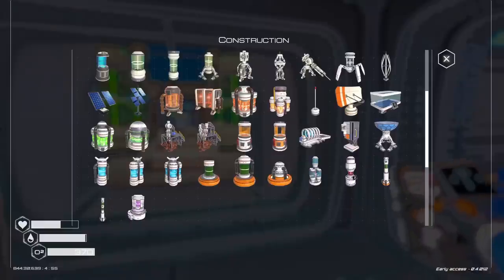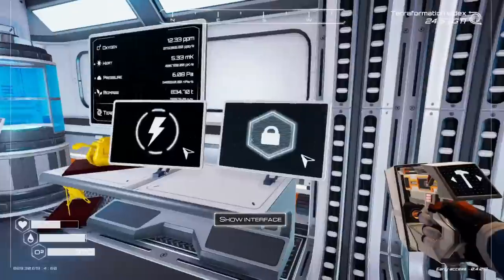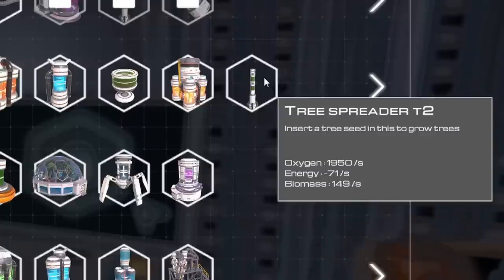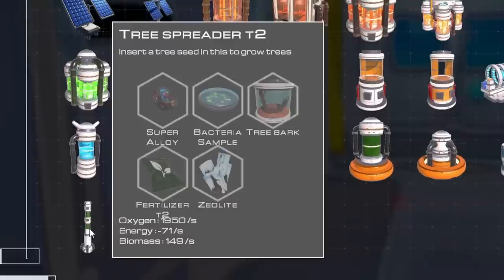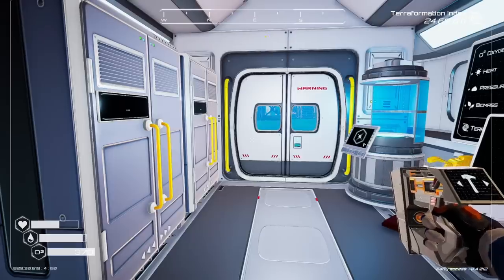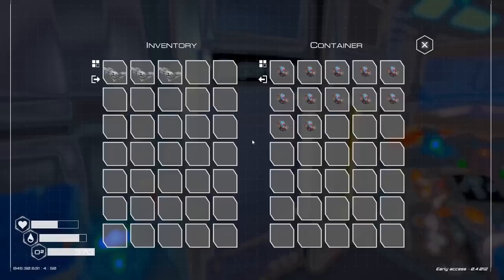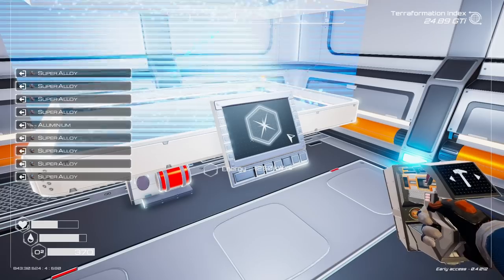We just passed a terraformation index of 24, which is awesome. We have a nice little golden seed forest over here. I'm going to put in another tier two chi generator right next to it, shove in another one of the plium seeds, and we have so much more stuff happening right now. We're only half a GTI away from unlocking the teleporters, and I'm dying of lack of oxygen poisoning — lack of water poisoning, whatever it's called. You guys have big fancy words like dehydration and stuff, I'm not that big brained.